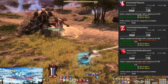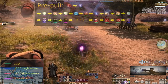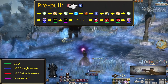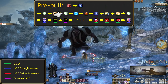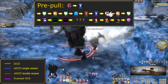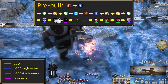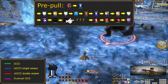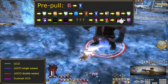Our initial level 50 opener: Pre-pull, use Acceleration and begin a Verthunder slow cast. Then: Veraero, Verstone, Veraero, Fleche, Verfire, Verthunder, Verstone, Veraero, Displacement, short cast, long cast, and then alternating shorts and longs which will change depending on proc rates. Finally, when we hit 80-80 mana: Riposte, Zwerchhau, Redoublement, and end with a Swift Cast.